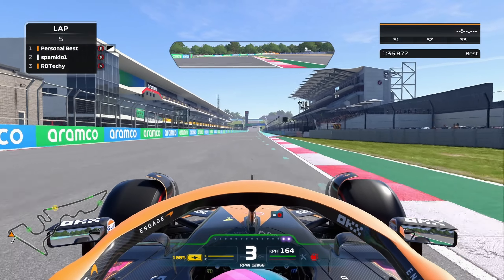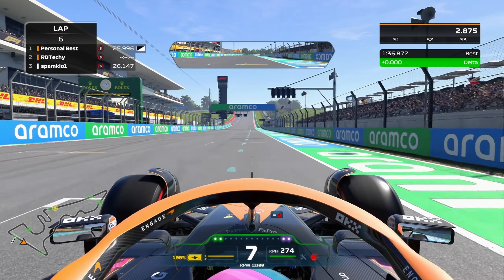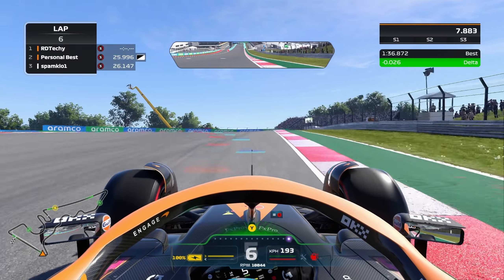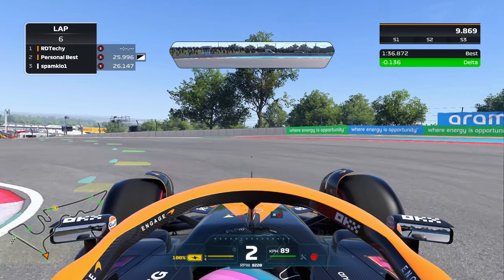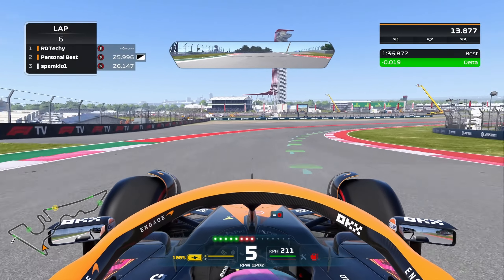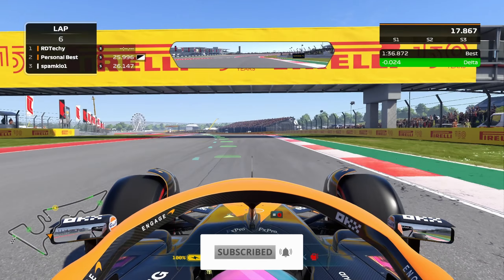We are driving the lovely future McLaren, and of course it's Danny Rick's challenge, so we gotta do the hashtag Ricardo challenge with the McLaren — that is just the way it is. I'm just sad I don't have a cowboy hat instead of a helmet, but other than that it's great. Let's see how we do.